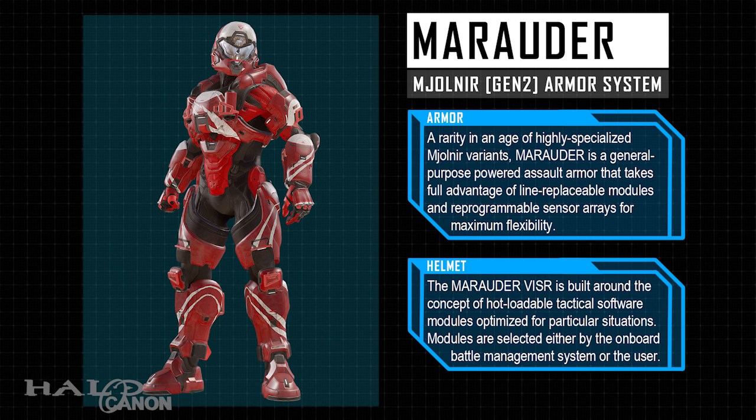Next up is Marauder. A rarity in an age of highly specialized Mjolnir variants, Marauder is a general-purpose powered assault armor that takes full advantage of line-replaced modules and reprogrammable sensor arrays for maximum flexibility. The Marauder visor is built around the concept of hot-loadable tactical software modules optimized for particular situations, selected either by the onboard battle management system or the user.